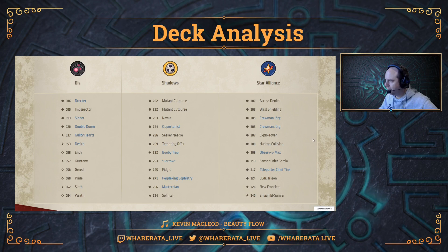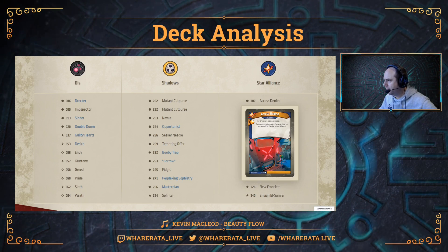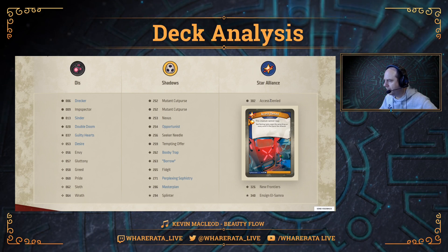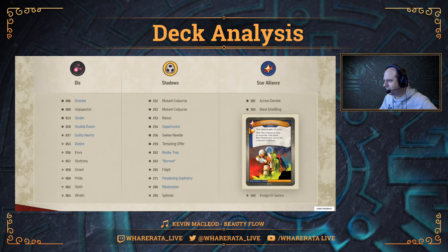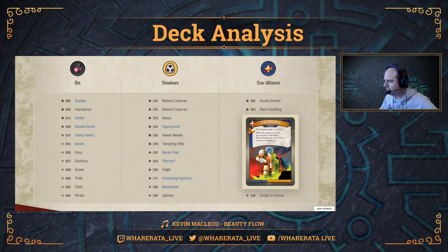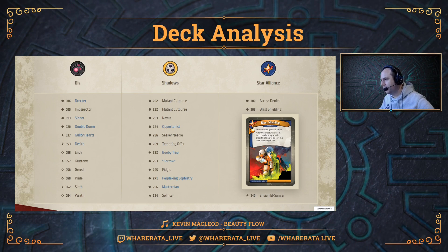Now let's have a look at Star Alliance, which has some great new cards. Access Denied is an upgrade — this creature cannot reap — and comes with an Amber pip. That is so powerful; having that played against creatures online with Mass Mutation decks on TCO is so frustrating. Blast Shielding is another upgrade: this creature gets plus two armor, and after this creature is used, its controller may attach Blast Shielding to one of this creature's neighbors — so you can kind of work your way along the line adding Blast Shielding, which is very handy when fighting.